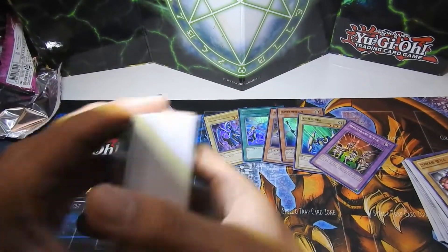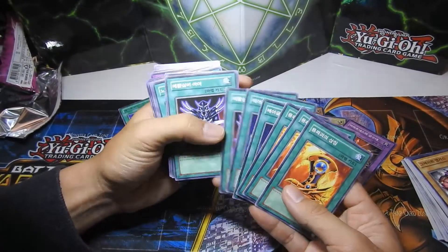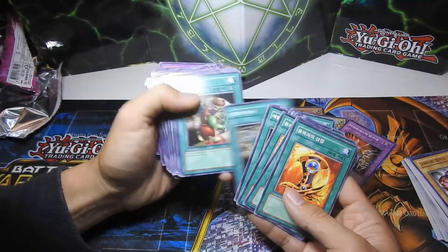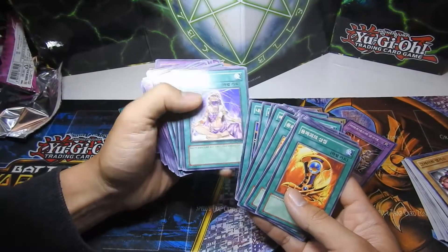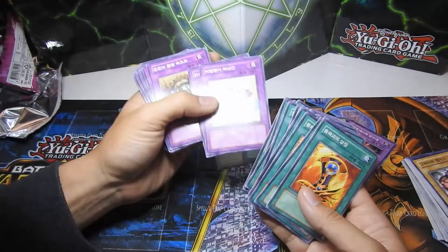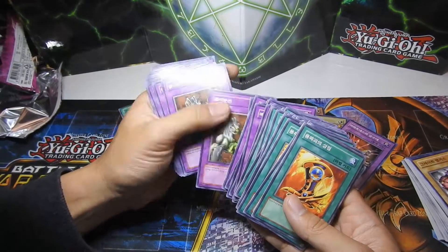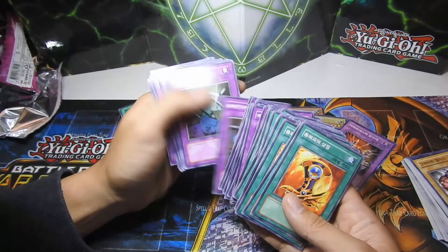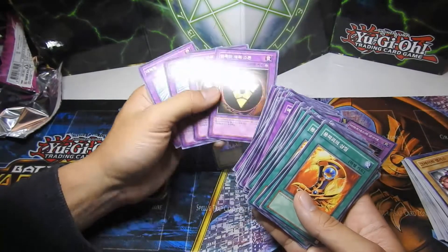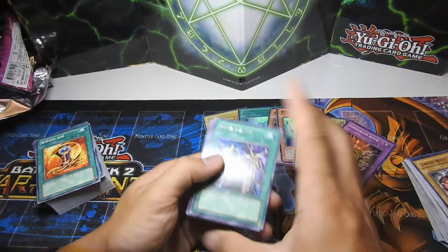Yeah, a lot of spell counters, unions, and awesome equip spells — like Dark Blade artwork in this set. Got a rare Gold Armor, which is like the lighter version of Metal Silver Armor — really cool. A lot of union support from this set, so you can build a union deck for GOAT, or if you're not into GOAT you can try to make a somewhat fun meta union deck — though I highly doubt that's possible nowadays because union is at the bottom of the totem pole.